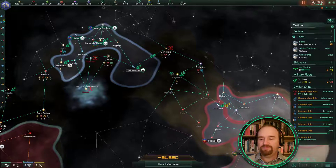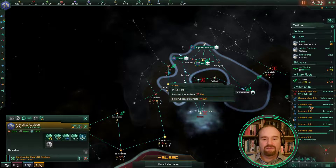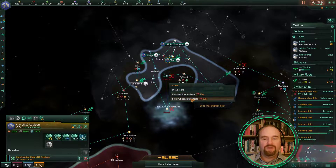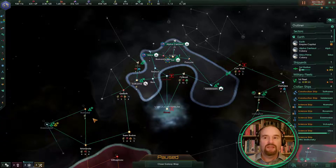Yep, hostiles there too. Then Sathamar — if you could build the observation posts, because we've got primitives here. They're going to be really good for society research, which is the green one. And because this is blocking us, let's do the research as quickly as possible — you never know, we might be able to come to some sort of accommodation with them.